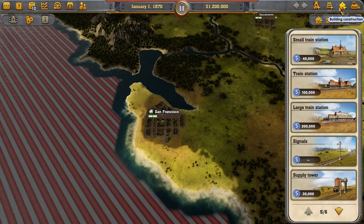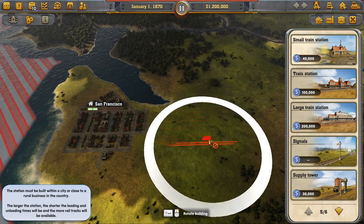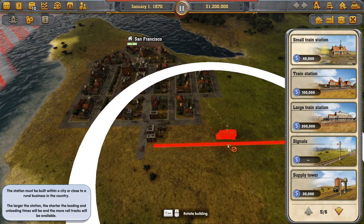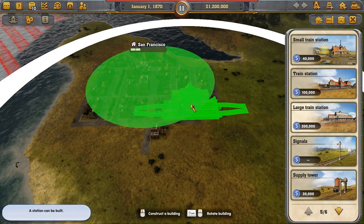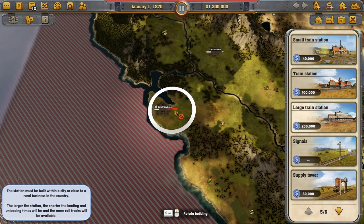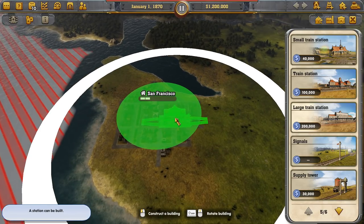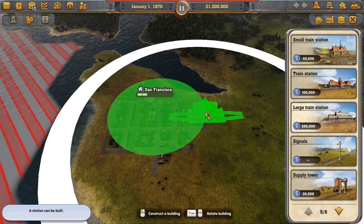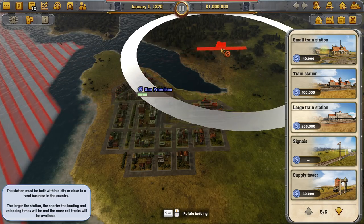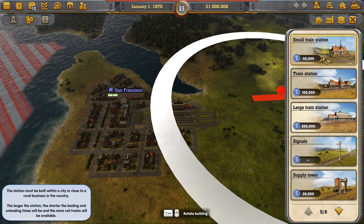We're going to want to make a train station. We have different options — small, medium, large. Not only do they have a bigger radius of coverage, they also have more tracks: the small has one track, medium has two, and large has four. San Francisco is going to be like a hub, so even though it's 200 grand, we'll go ahead and set up a large station in the middle of town.